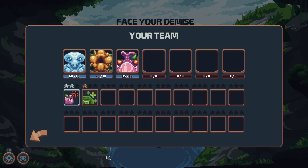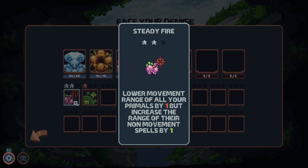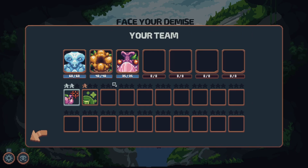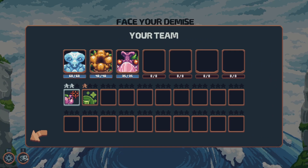To show the current build of the player's team, I have also added a squad panel. All the primals with their current HP and all the enchantments are visible there. The rocks slide in and out when you open it, which is a cool effect, in my opinion.